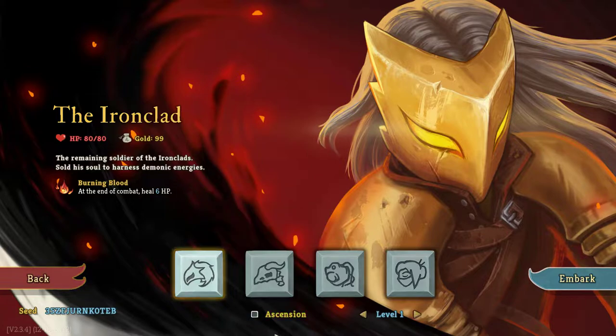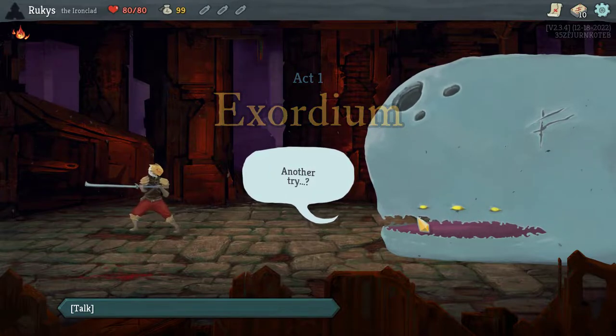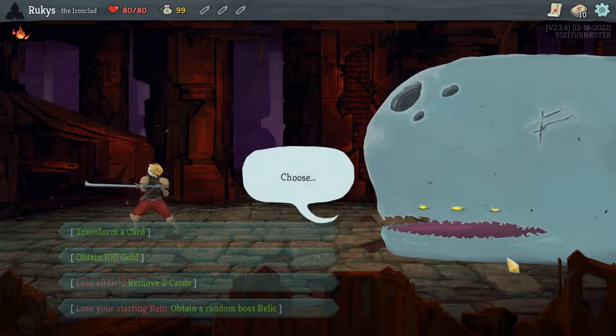This is also going to be on no ascension. Just so you know, you don't always need those elites and the relics they give you sometimes. Especially early in Act 1, if you get like a forced elite, it can end these minimalist runs because you've just got your basic starting deck. So let's get started.